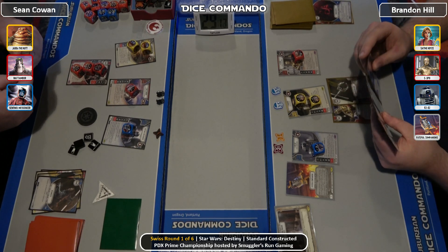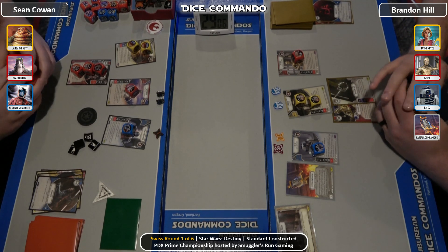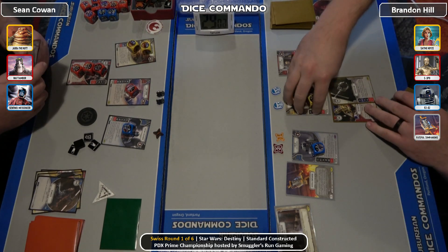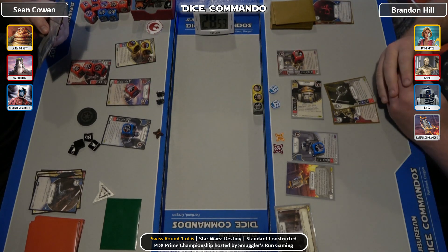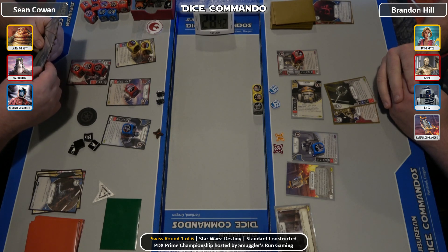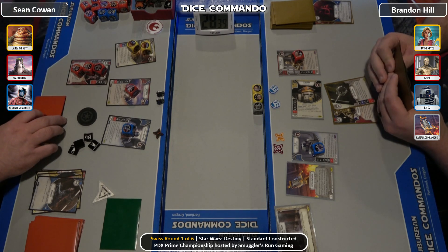They take their round resources as well. Sean is of course at four; Brandon will be at two. Hopefully we'll catch those resources there. That's a great roll by Chopper — comes in swinging. Do remember that one of those dice can be resolved for plus one. It's not a kill on anybody yet, but with 3PO that can be a big deal.